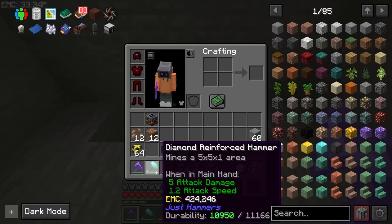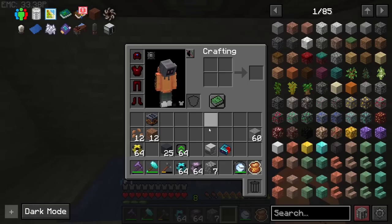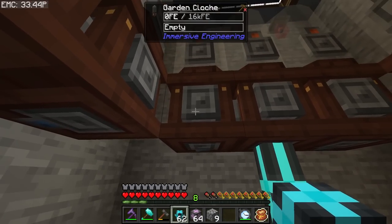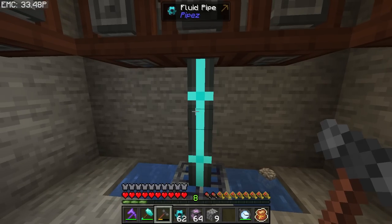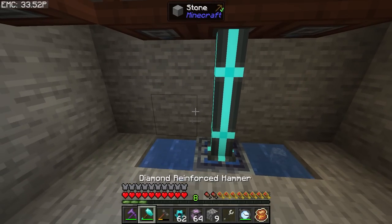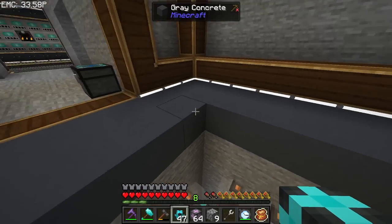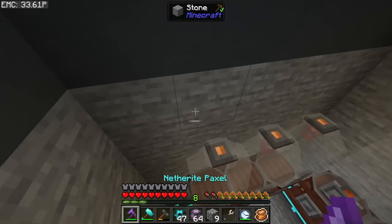I'll do water first. I dug this hole with a five-by-five-by-one diamond reinforced hammer — a really easy way to do it. Let's grab an aqueous unit and give it an upgrade, and that should handle the water for every one of these. In the bottom layer you can do the water input through the back or the side. Now let's go ahead and get power and bone meal set up — the bone meal will end up in the back through a little hole where we pump it in.